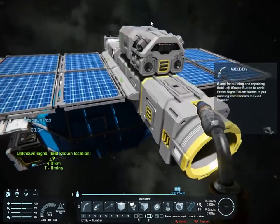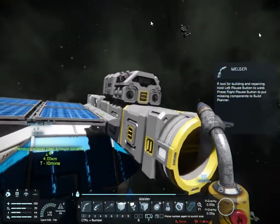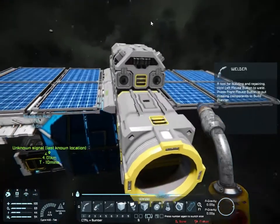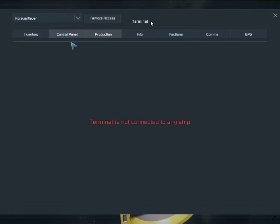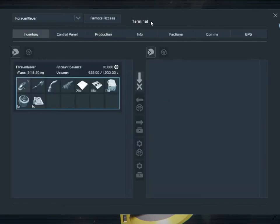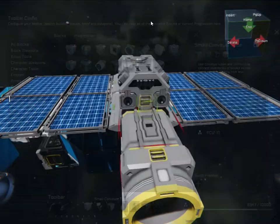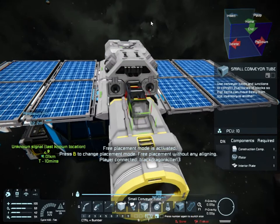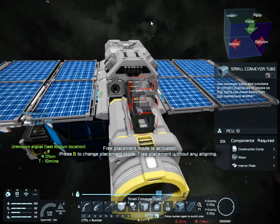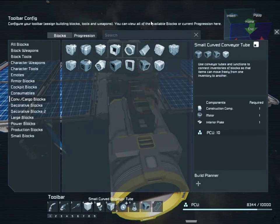A small ship is far easier to maintain long-term. It's also harder to spot at any distance, which means generally you're going to have an easier time of it — at least where other players are concerned. They're not going to see you coming or going. You're going to be harder to see because you're a smaller target, and you're much more likely to slip away unnoticed.